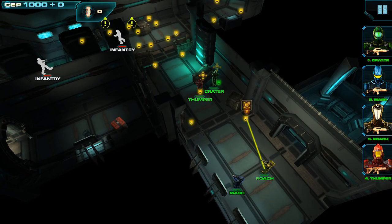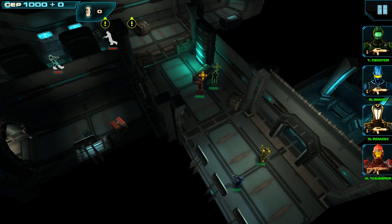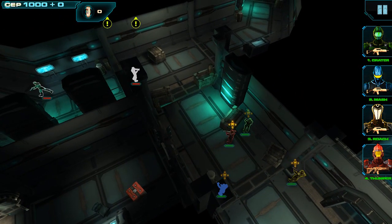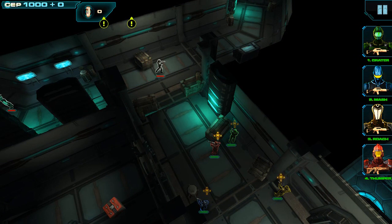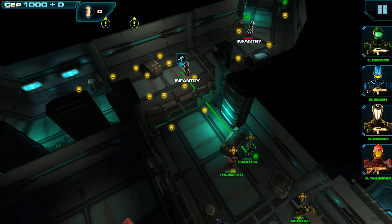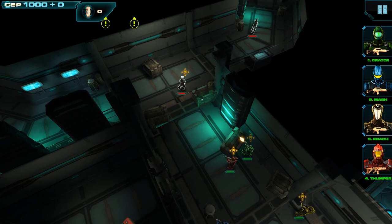Let's go ahead and move our squad into cover here. We want to wait for a good moment to attack this patrol. To do that, we'll just drag out the command line from one of our units onto an enemy and let go. As soon as the enemy returns fire, the rest of our squad will attack them as well.